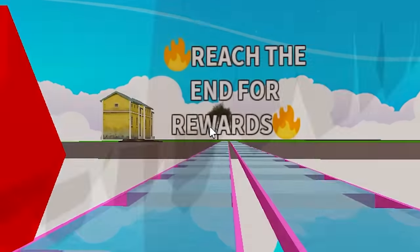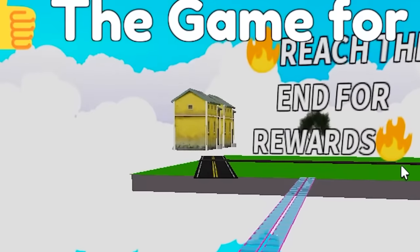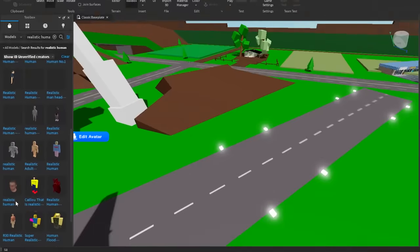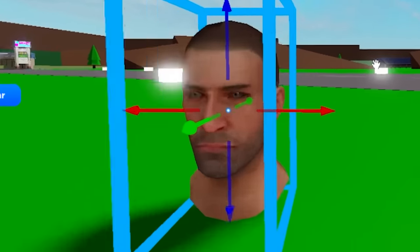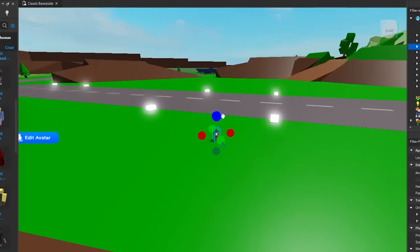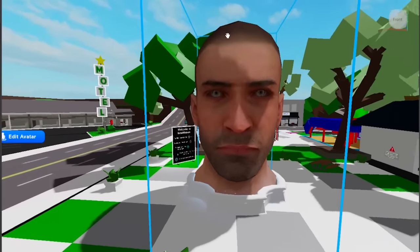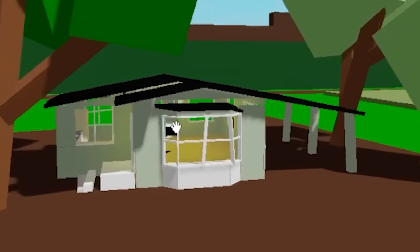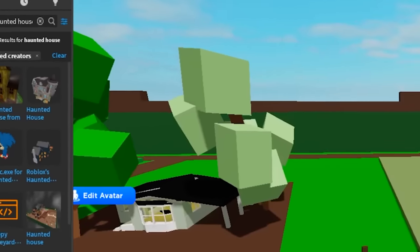Oh my god, what just happened over there? I guess I gotta do these obbies to reach the end — I don't think I'm gonna do that. But there are a lot of abandoned buildings and roads; maybe I should add that. And maybe I should add the realistic guy — I see him right here! Oh my god, he actually looks like a real life person. Let's get this bald man. For the second version of Brookhaven we'll replace the fountain with his head.